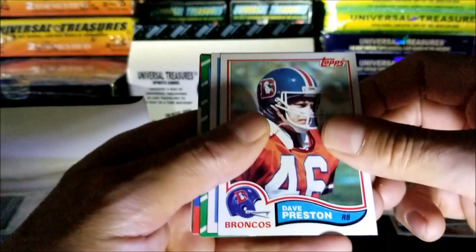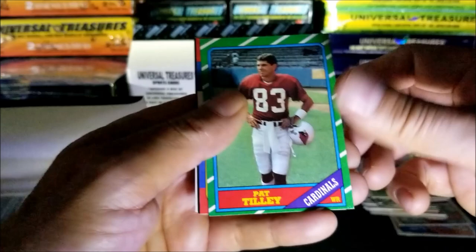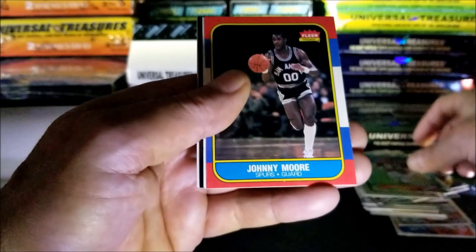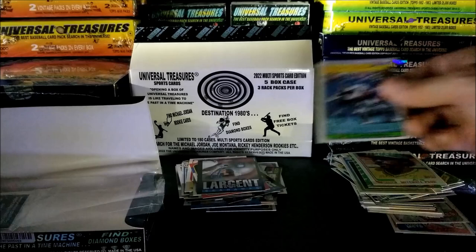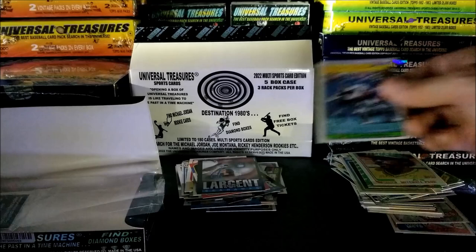Okay, beautiful. Dave Preston, Jim Peterson, Pat Tilly - looks like an 86. Johnny Moore, Mitchell Page, Steve Largent, and the last card is Otis Anderson super action card. All right guys, I hope you enjoyed this video. Like I said, I'll be putting one up every day this week - see you later, see you soon, see you at midnight!